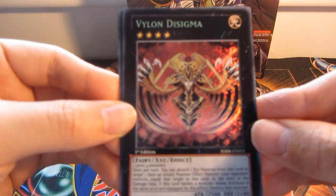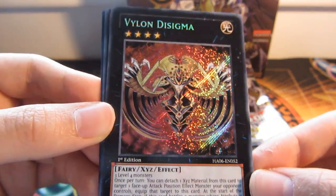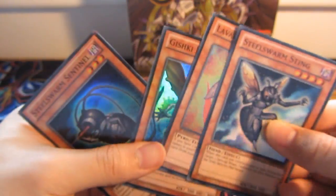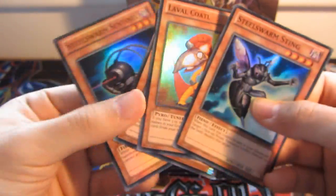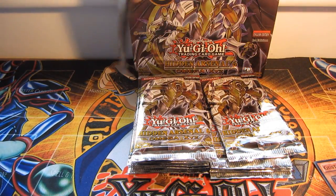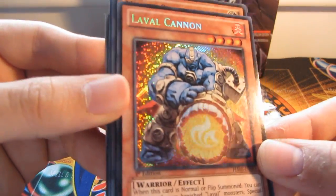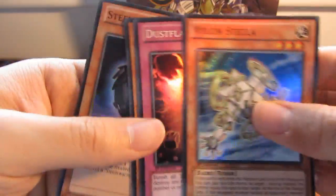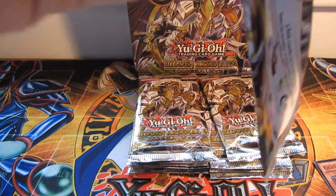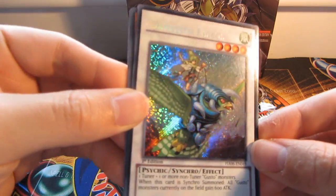We've got a Vylon Sigma — cool — Exceed Monster. Nice. And my four Super Rares. We've got some packs left. I don't know how many — eight or nine I think. Almost done. The Valkanon Secret. Digastal Falcos Secret.